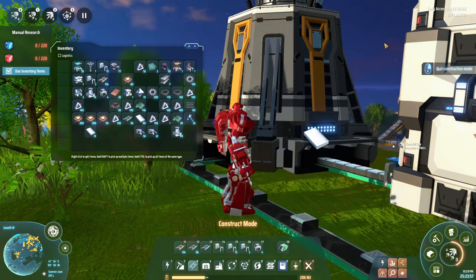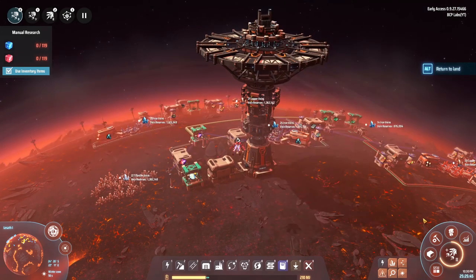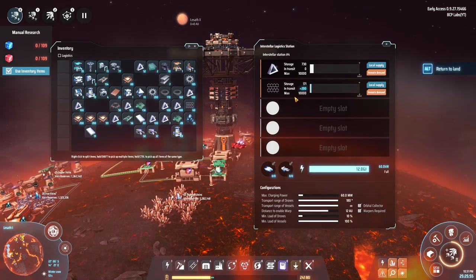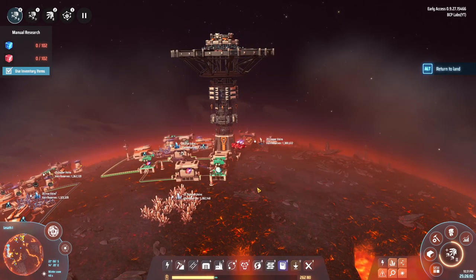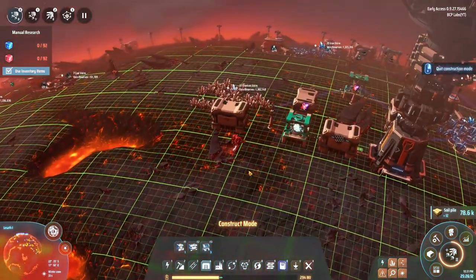Did I not set remote demand on the other end? Let me find it. Never mind, it is actually going - I guess it's a limited amount of drones. Did I have drones to put in here? I did not. Maybe I should assign drones. What do I need to make them? Stuff I don't have. That's coming in from Lyseth 1. You know what, I think we'll be okay for now - I have no idea how many we're going to need but they are rolling for the time being.